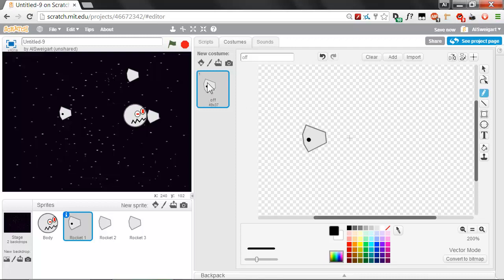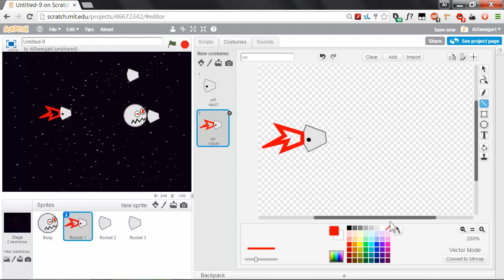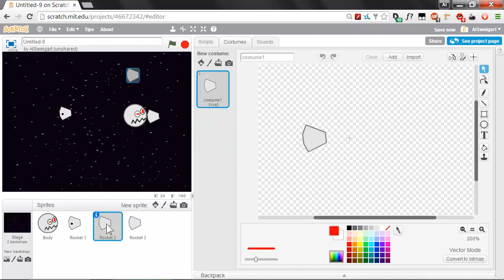Now that the one dot is there, duplicate the costume for the 'on' costume. Rename the duplicate to 'on', then just draw out some flames. Fill the flames in with red. So this way, when you switch between these two costumes, the rocket thruster will be in the same place and it'll just look like the flames have appeared out of nowhere. We want to do the same thing with rocket 2 — first add two dots to identify it as the second booster, then duplicate the costume, make sure one is called 'off' and the other 'on', and then draw some flames coming out the side.